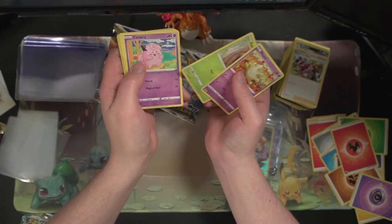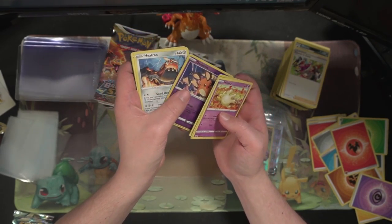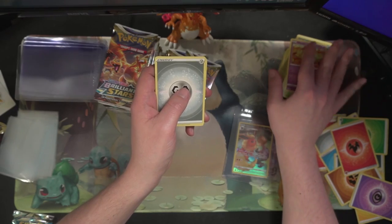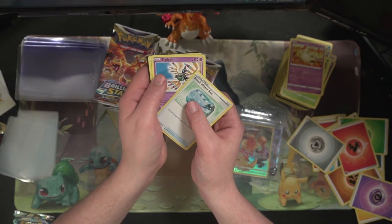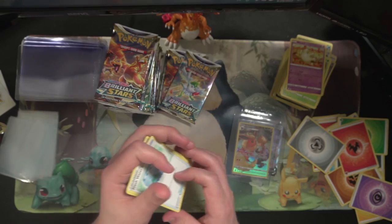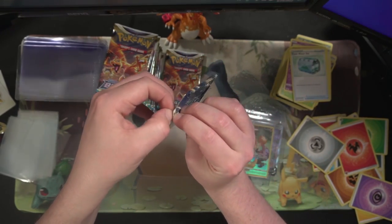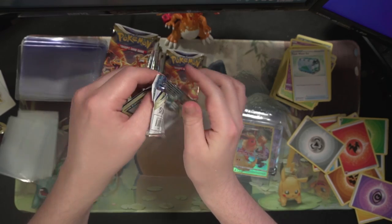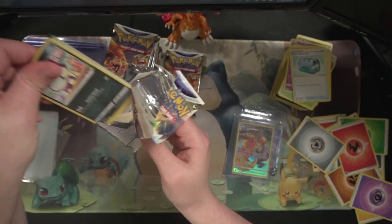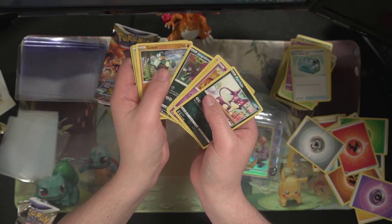Milcery, Crabominable, Girafarig, Cherubi, Stocked reverse, a Heat Rotom, a Fresh Water Set, and a Marnie. Last three packs here — let's see. Going through these quick before we move on to the left hand side.